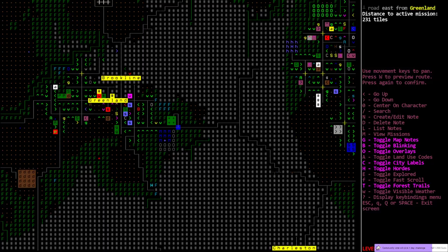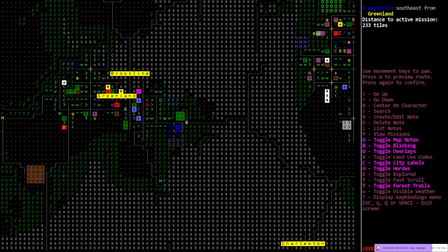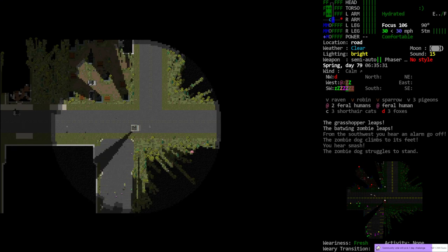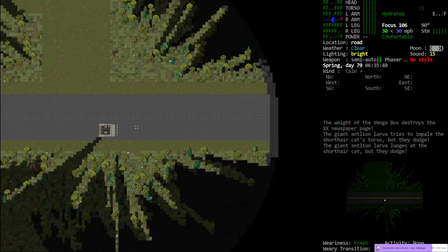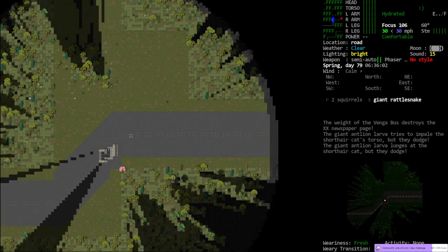Goodbye zombies. Nice spot for a campground. Let's go camping, right across from the Megastore! This is where a 50 cal roadblock shows up ahead of me. I have to go back through that crowd again, or deal with the roadblock.